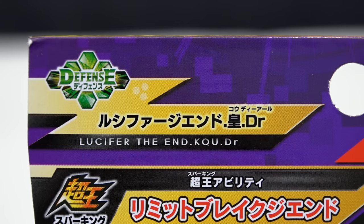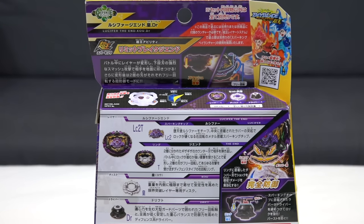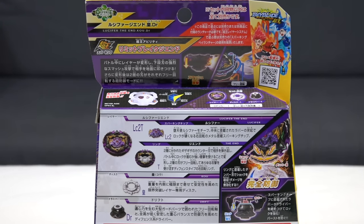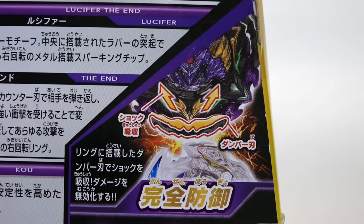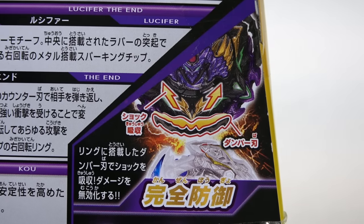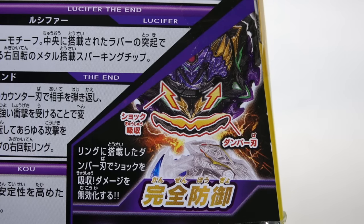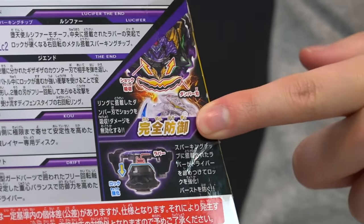Let's take a look at the back of the box to check out the gimmicks and the advertisements. So this is Lucifer. We have The End, Cole, and Drift. There's a bunch of gimmicks happening in this Bey. We got the Bey's layer being able to absorb damage — it's like a bumper style effect. Not only that, it is a total defense Bey as advertised here.